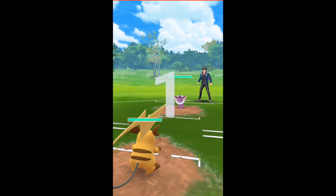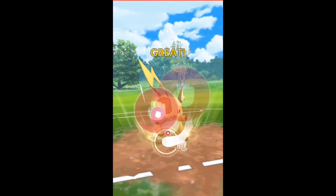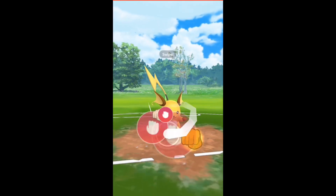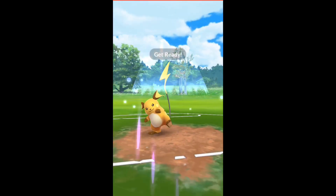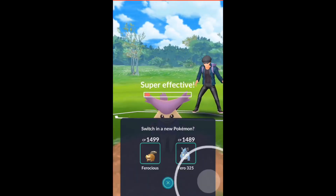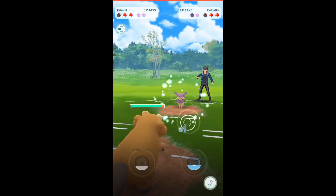Vaporeon versus our Kanto Raichu with thundershock — he immediately swaps to Delcatty, which is not going to be as weak to my Lairon. These brick breaks actually do quite a bit — I'm very impressed with the brick break ability. That's why I kind of like Kanto Raichu so far — brick break against normal types does quite a bit.